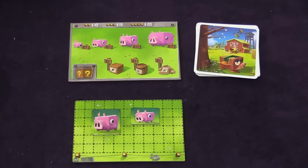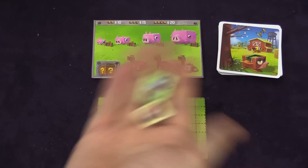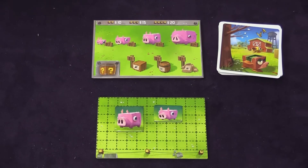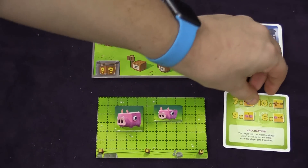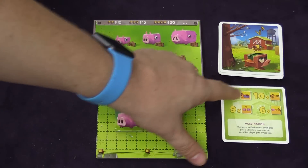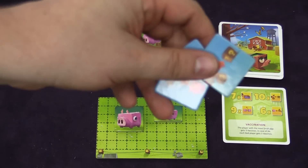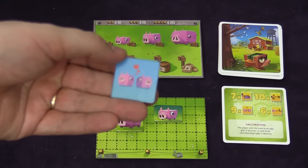Each player gets their own field. They also get $45 that they can spend at the beginning of the game to buy pigs and equipment. Each player is also going to get four tiles. You're going to make a pile of season cards, and at the beginning of each round you turn that season card over. There might be a special thing that goes into account at the end of the season, but it also shows you all four tiles and a number in front of them.